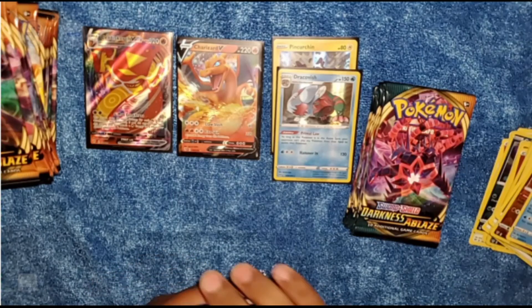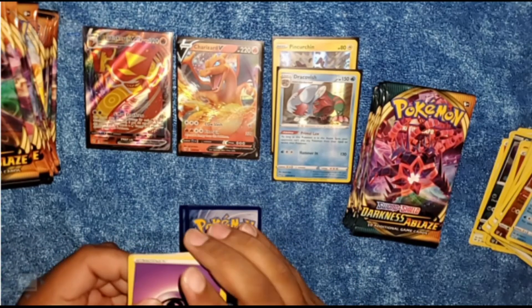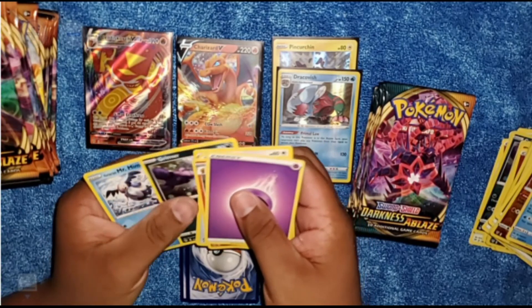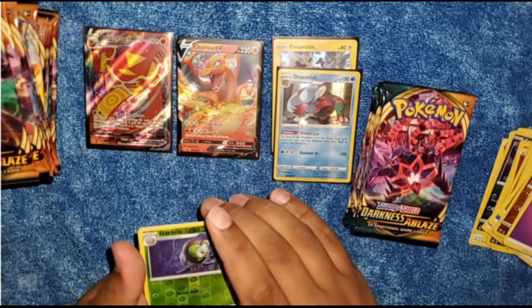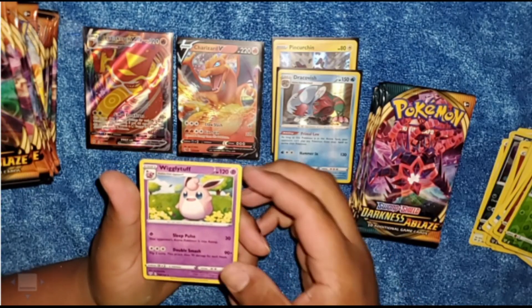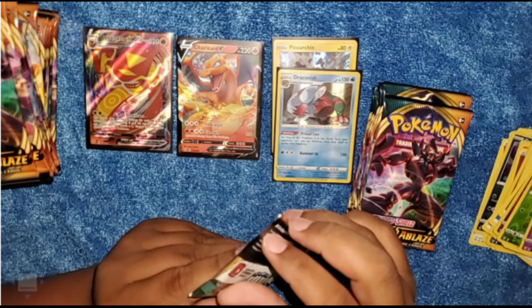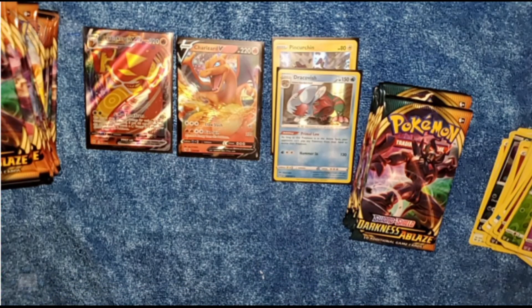It's a green coal card. We got Huskimo, Lunatone, Sableye, Skitty, Inkay, Grimer, Mr. Mime. Two rares — we have a Reverse Holo Dartrix, followed by a Wigglytuff. I think they need to bring back Jigglypuff into the Pokemon series — it was one of my favorite characters, always singing and putting everybody to sleep. I don't know why they let it go.